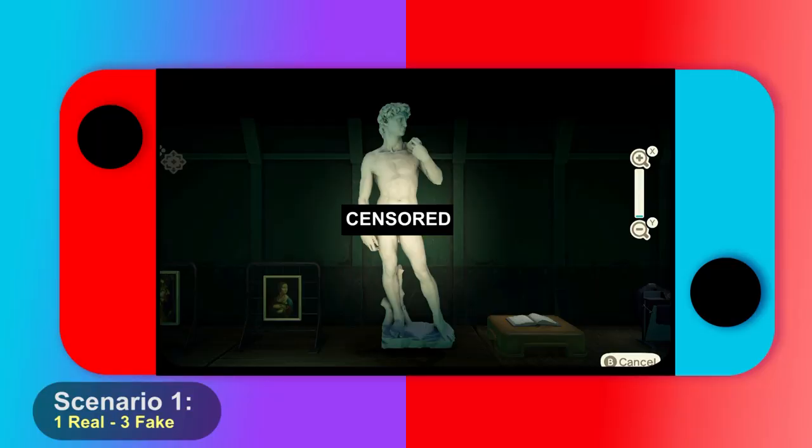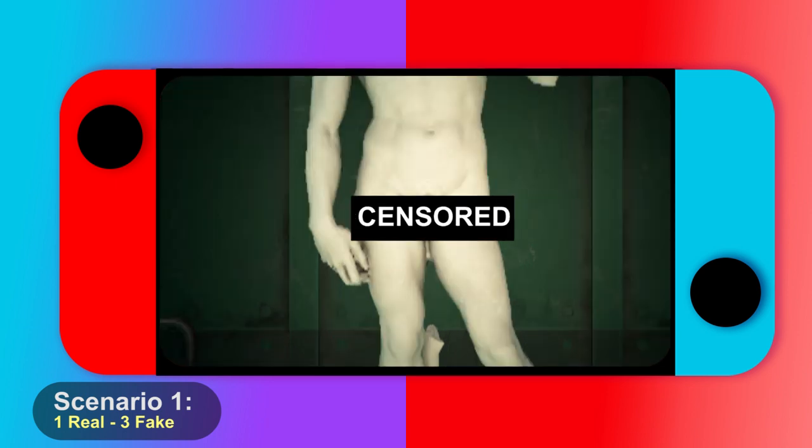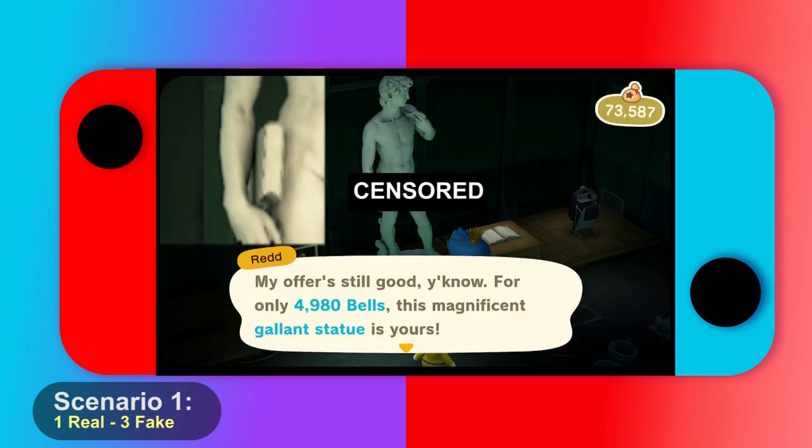I spent about 20 minutes looking at a sculpture and could not tell if it was real or not. Turns out the suspicious part was actually a book in the statue's hand — I was staring at the wrong thing entirely. I personally bought nine rock heads because I couldn't tell the difference between the smiling and non-smiling versions. The non-smiling one is real — and I'm showing them side by side here because no guide out there shows them this way properly.